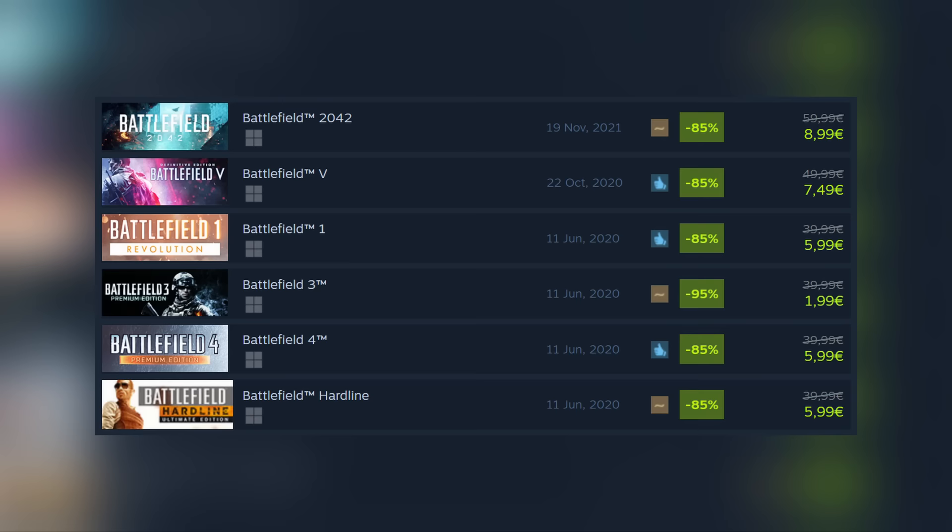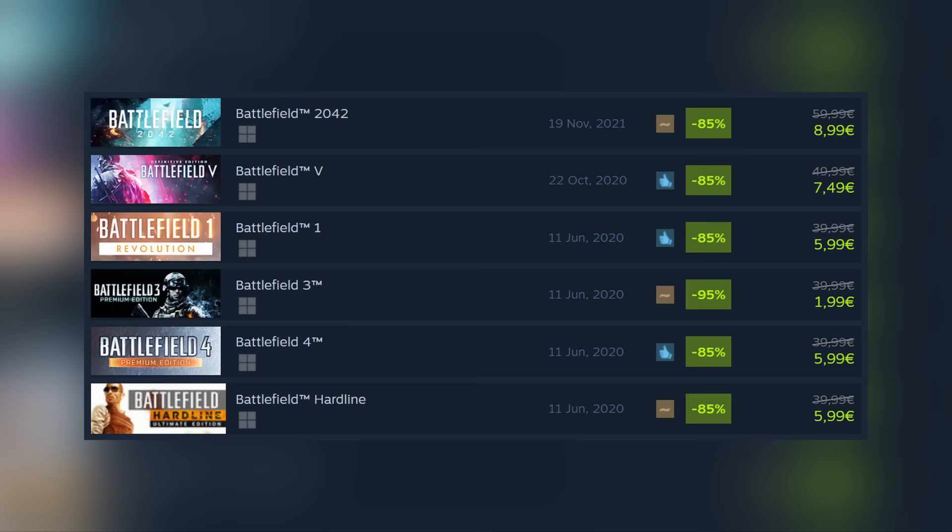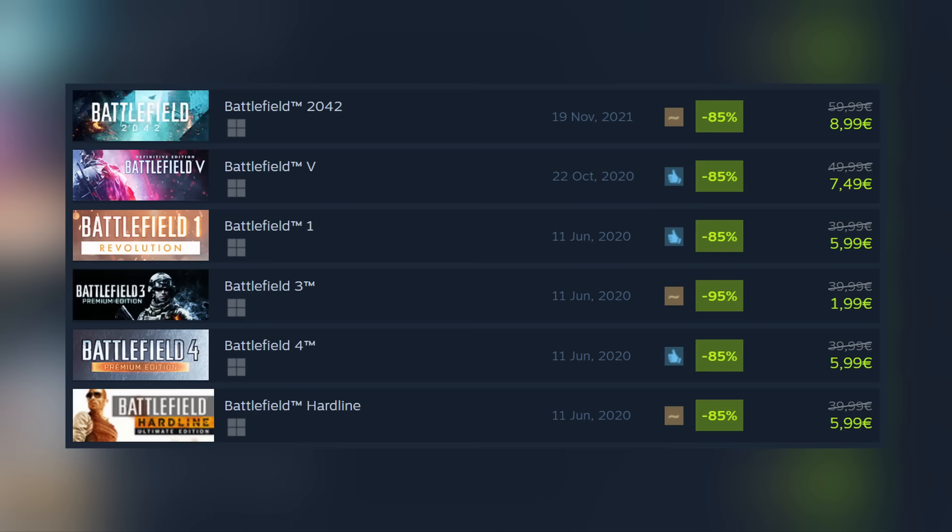If you like what you play during the free weekend and want to buy the game, it's now on a massive discount alongside other titles in the series. Battlefield 2042 is only around $10 on all platforms and the older titles are even cheaper, so if you're missing any of them, be sure to fill up your libraries.